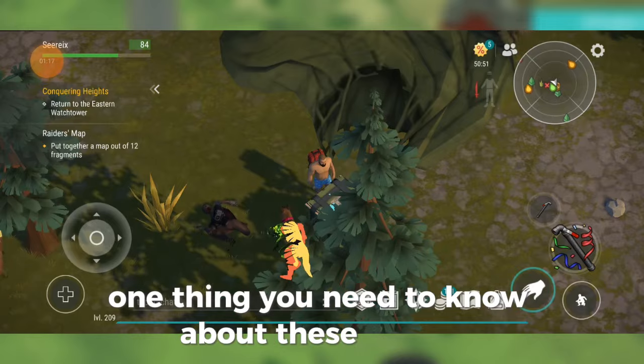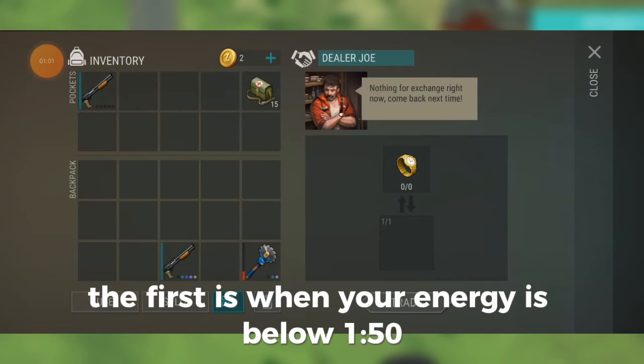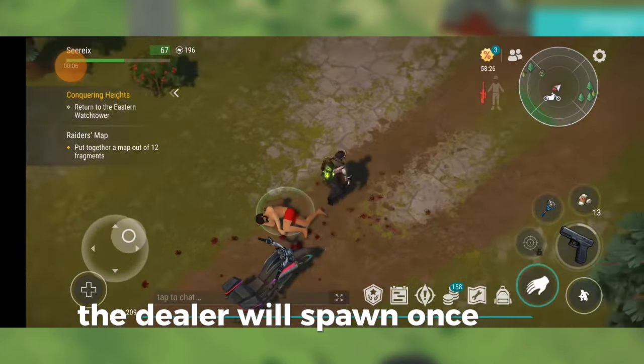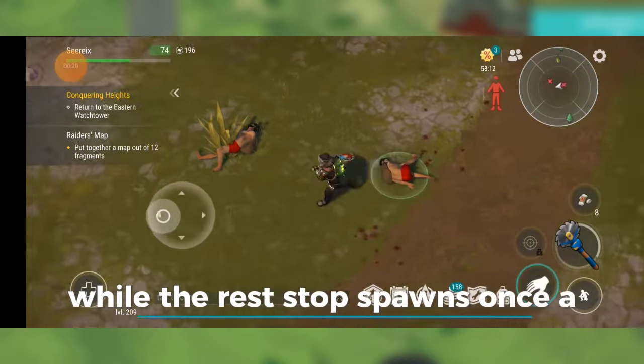One thing you need to know about these events is that they spawn in a pattern. Airdrops will spawn three times a day — the first is when your energy is below 150 and then when your energy is below 15. The dealer will spawn once a day when you are below 150 energy, and you can call him from the radio once a week, while the rest stop spawns once a day.